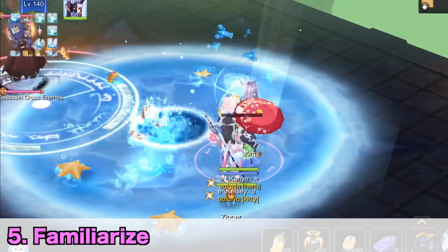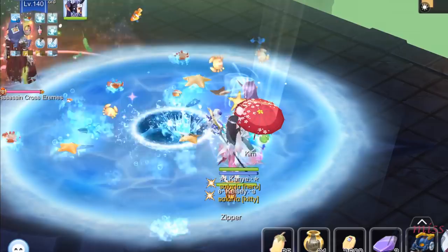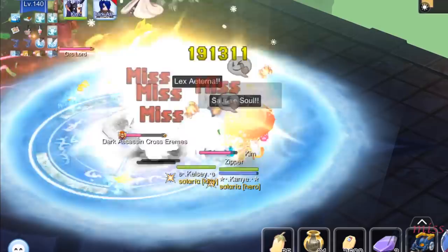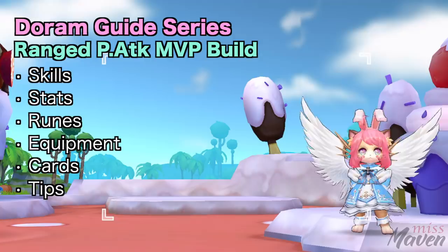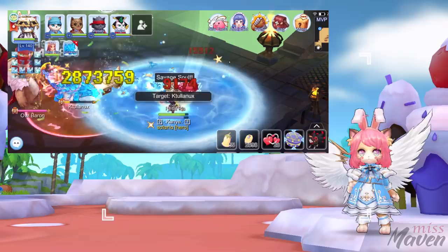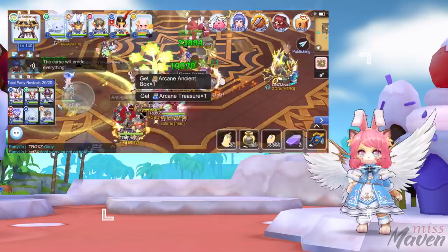And for my last and final tip, familiarize yourself with the attributes and skills of MVPs and Minis, both in the field and instances. A good grasp on the mechanics of killing the boss monsters and clearing instances will significantly improve your success. Alright, so far we discussed the skills, stats, runes, equipment, cards, and tips for the Doram Ranged Physical Attack MVP build. I hope that this guide was helpful in preparing you for killing boss monsters whether in the field or in dungeons.